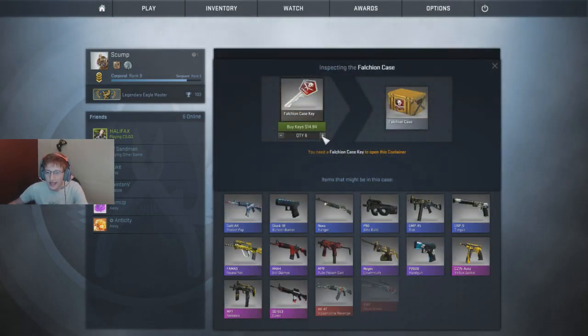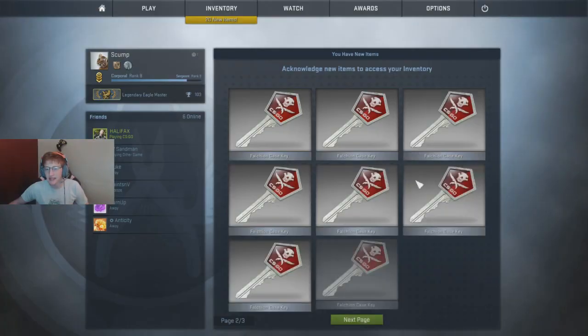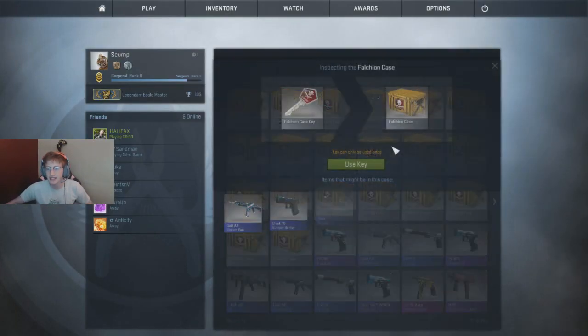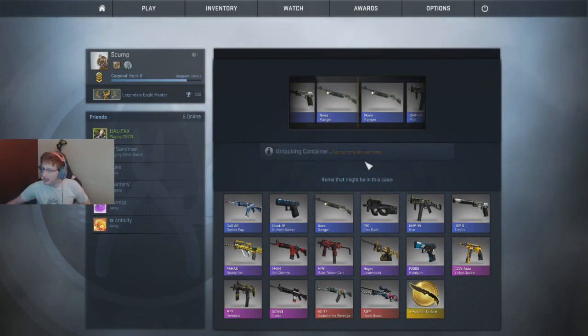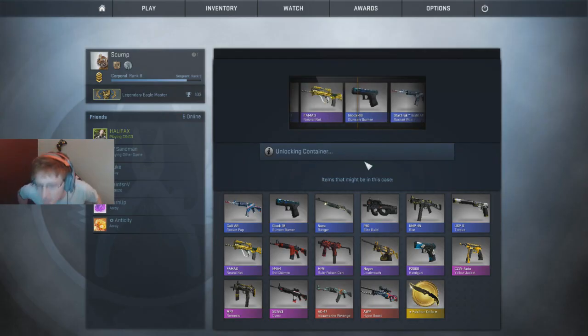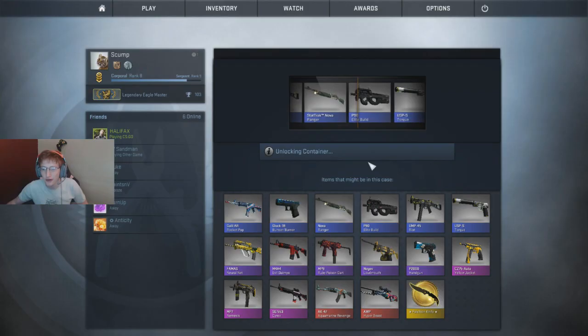Now we've got to buy 20 keys. That's $50 for keys, so that was $60 total right there - 60 beans to buy all of that. Without further ado, like I said, this is zero cuts - we're going to motor through this. I'm hoping for an Aquamarine Revenge or a Hyper Beast out of these ones.